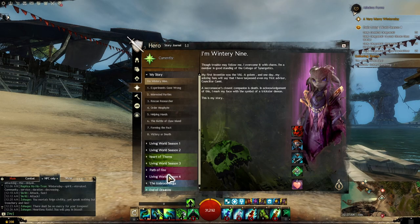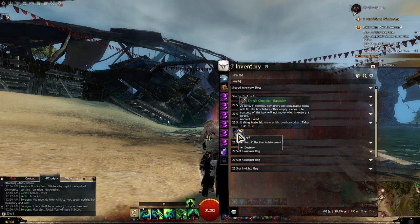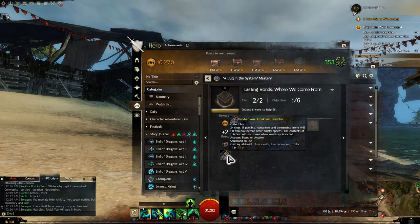After completing the story Living World Season 4 Episode 2, you will be rewarded with a Simple Omocon Bandolier, where this 20 slot bag is a prerequisite item for the whole quest. If you check the Item Achievement Collection, there will be a series of achievements that will allow you to get a 24 slot bag as a reward, but the quest won't end there.